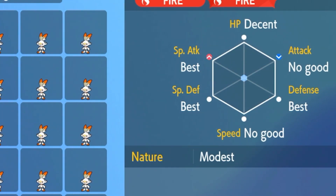Individual Values are hidden stats within each Pokémon. Whenever they are born from an egg or just come into existence in the world, they are all given IVs. These hidden stats range from either 'Best,' which is the max, or 'No Good,' which is the lowest.